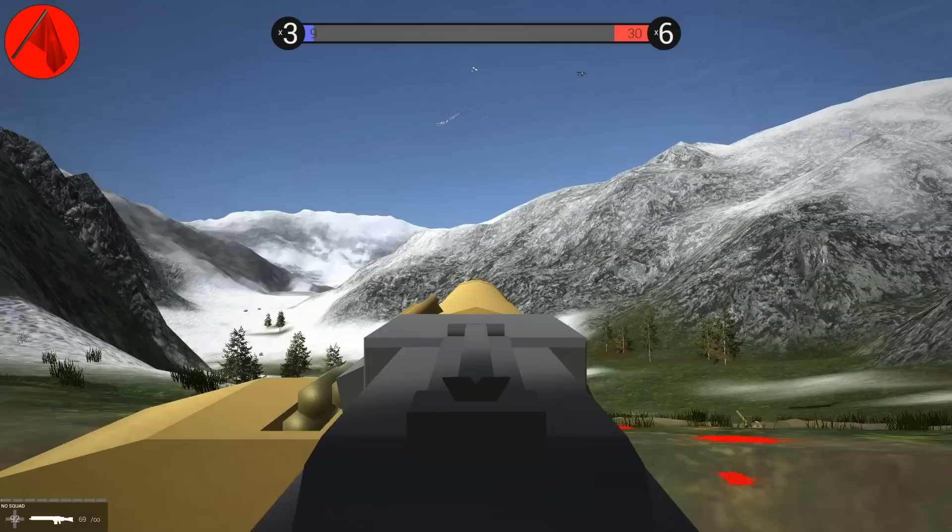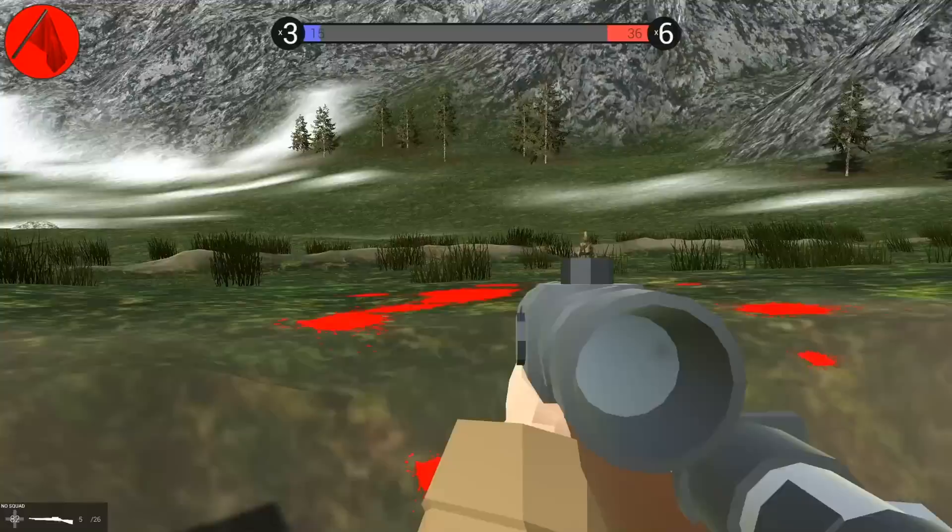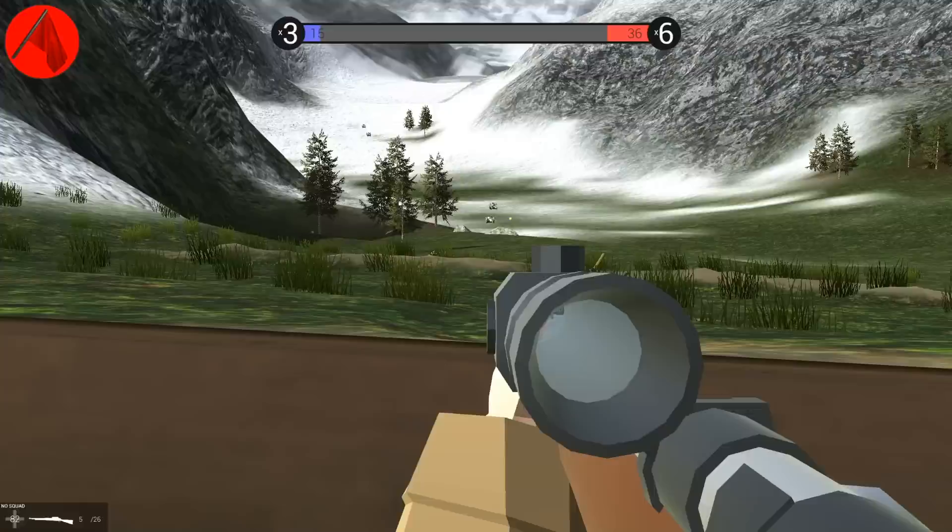They took out the machine gun — they took out our static defenses here. Now, if I had a wrench, I wonder if I could repair this. We've got another guy up there. We've got an anti-tank gun. Speaking of anti-tanks, we've got armor — and I love how the troops are on top of them right now.